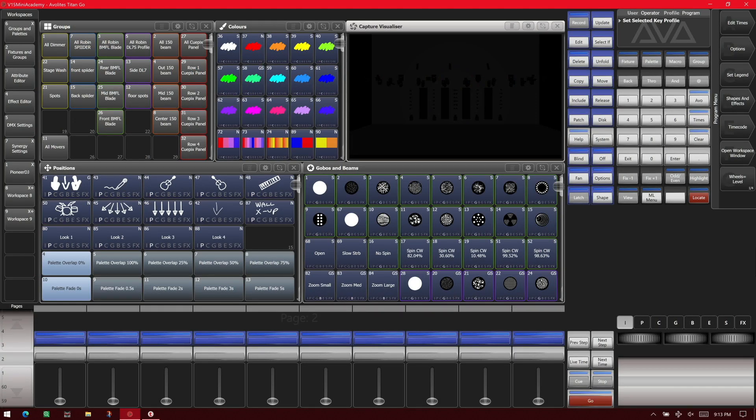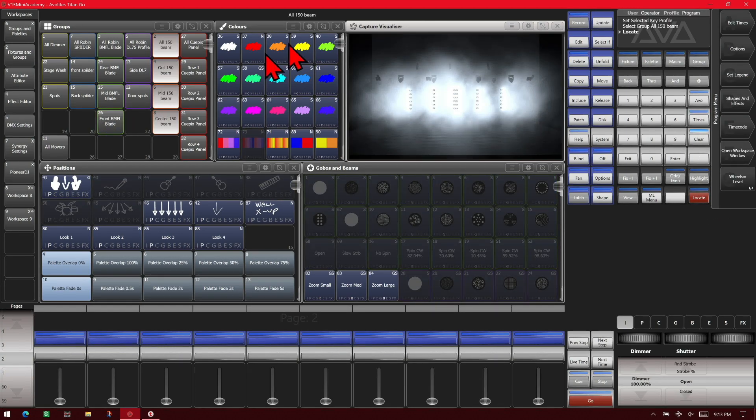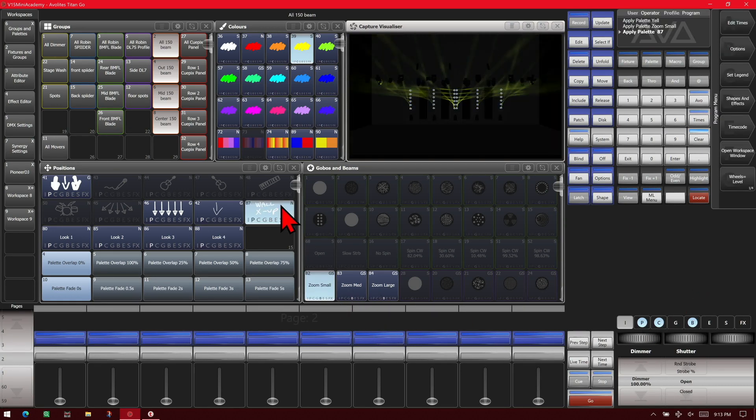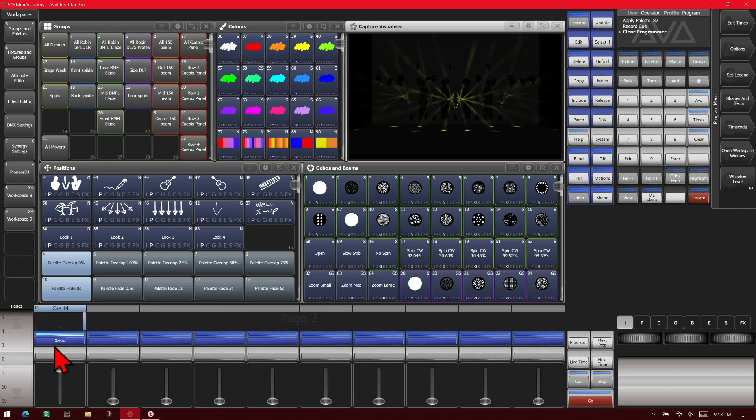So we're here on version 15 on the Titan Go interface. We'll go ahead and make a quick cue here. We'll select our Beam 150s and give them a locate, then give them a color, use our zoom here in this palette, hit record and save it here. We hit clear and we'll see if we bring it up — everything does everything at the same time.